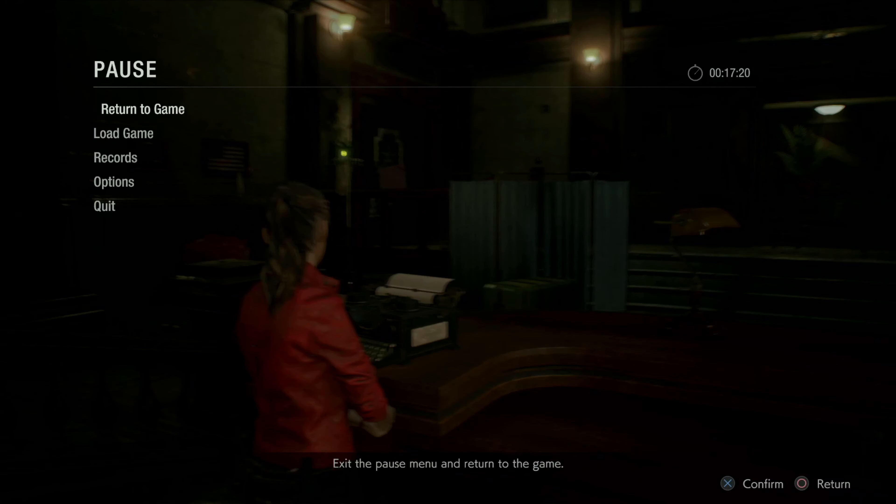Welcome back everybody, this is Gaming Bear and today we're in the next episode of Resident Evil 2: The Remake. In the last episode we were basically getting to town and got stuck here at the police station trying to find our way, and we'll go from there.